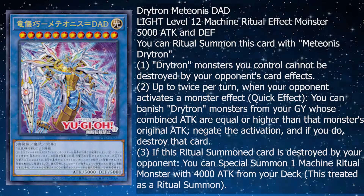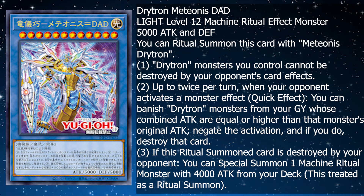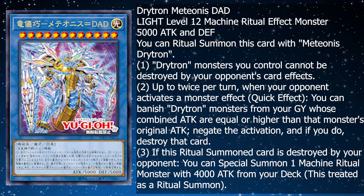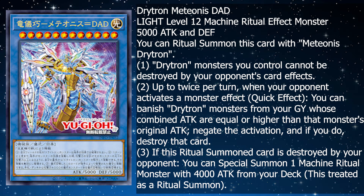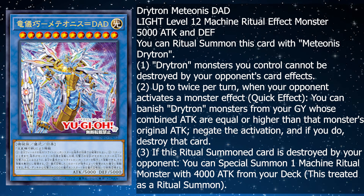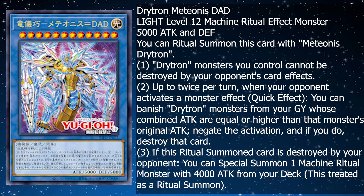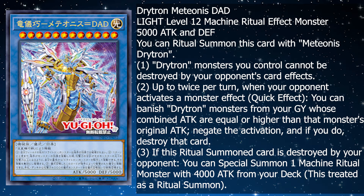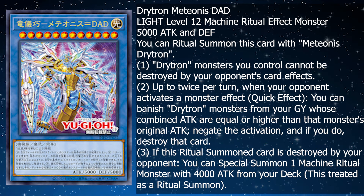Let's skip right into the new ritual monster, as it is a level 12. We have Drytron Medionus DAD. It is a light level 12 machine ritual effect monster with 5000 attack and defense. This is the newest, strongest ritual monster in all of Yu-Gi-Oh!, on par with 5-Headed Dragon and other high level extra deck monsters. Realistically, this is one of the end-all ends.